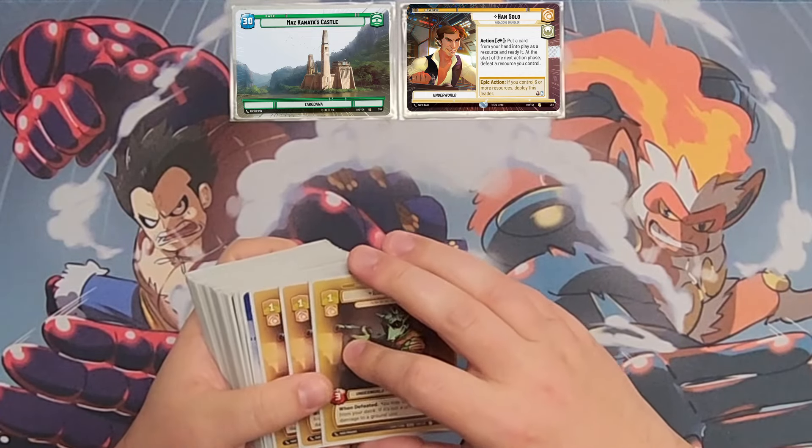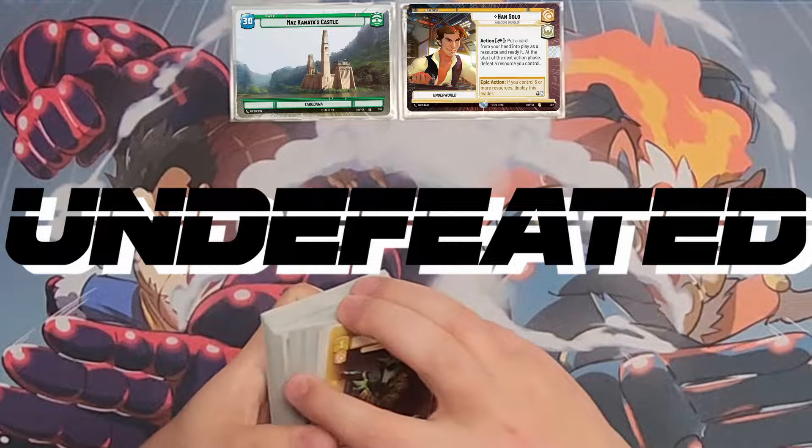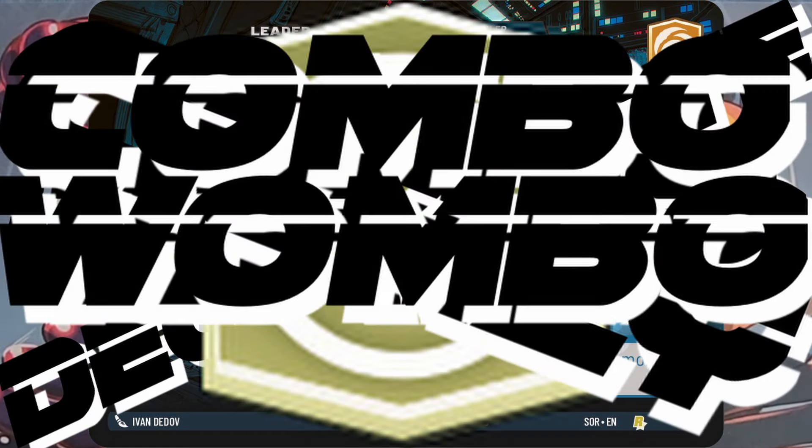What's going on guys? Roger Mack here from Team Garage bringing you an undefeated Han Green Degenerate Hero Ramp Crazy Combo Wombo deck. Went undefeated 4-0 at a tournament last week and we just didn't have the time to make the video, so we're doing it now so you guys can see it. Let's get into it.